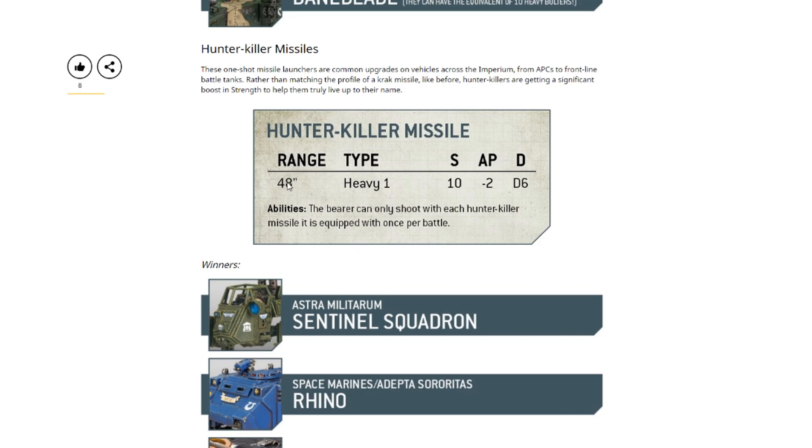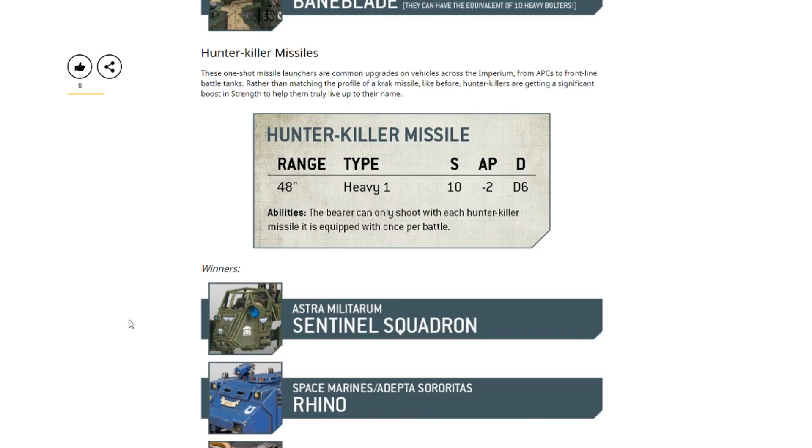For hunter killer missiles, they are still 48 inch range, Heavy 1, but they're now Strength 10, minus two, D6 damage. The main benefit I can see, especially in the current meta where toughness five three-wound troops look to be prominent, is it will actually wound those units on twos instead of threes. It also helps against Imperial Knights — wounding on threes instead of fours — or any other toughness eight thing like plague burst crawlers. Overall, this is a nice little change to the hunter killer missile.